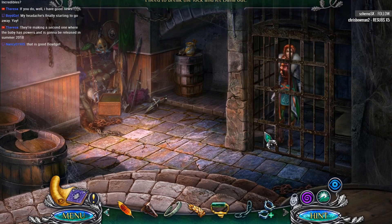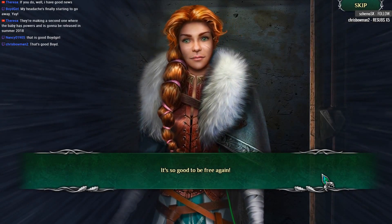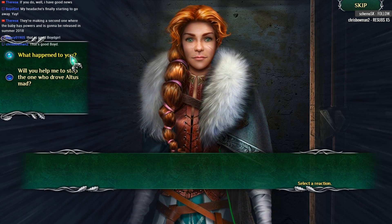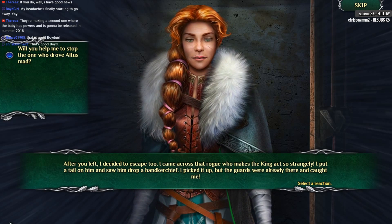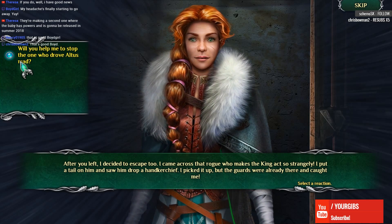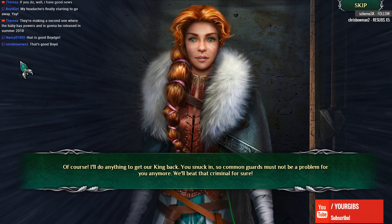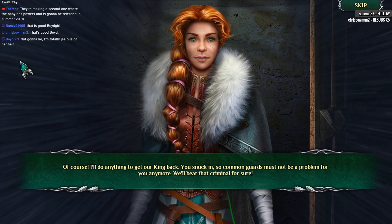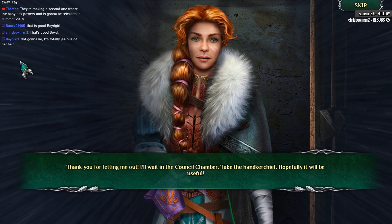You're free! Let's get to know each other. It's so good to be free again. After you left, I decided to escape, too. I came across that rogue who makes the king act so strangely. I put a tail on him and saw him drop a handkerchief. I picked it up, but the guards were already there and caught me. Of course, I'll do anything to get our king back. You snuck in, so common guards must not be a problem for you anymore. We'll beat that criminal for sure. Thank you for letting me out. I'll wait in the council chamber. Take the handkerchief. Hopefully it will be useful.